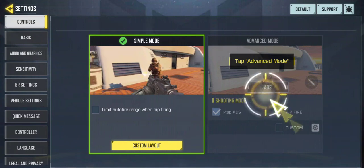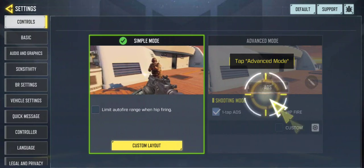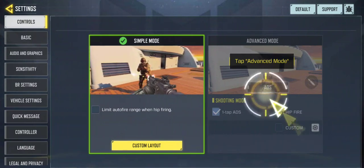Here's where you can control your controls, get button layouts in different areas, basic sensitivity — just like you would on a normal console — and have your sensitivity on the control pad on your phone if you're on mobile.